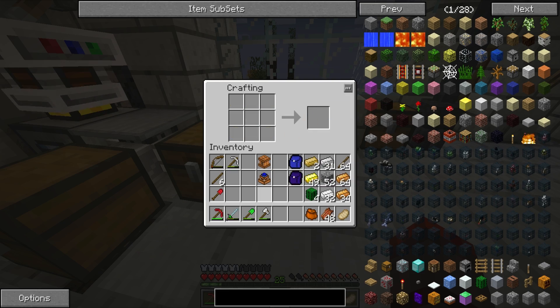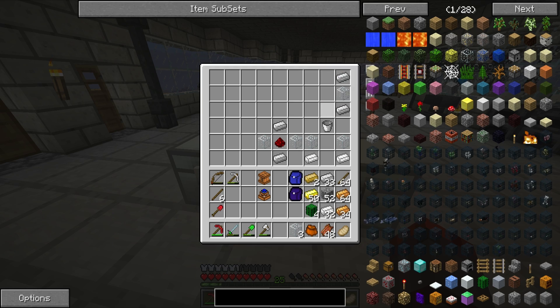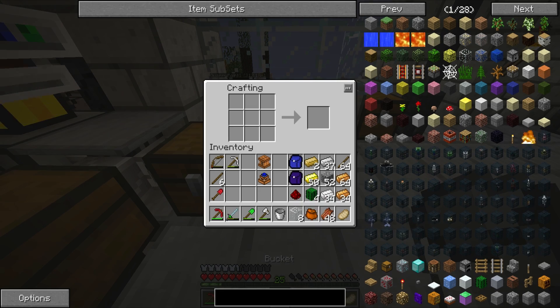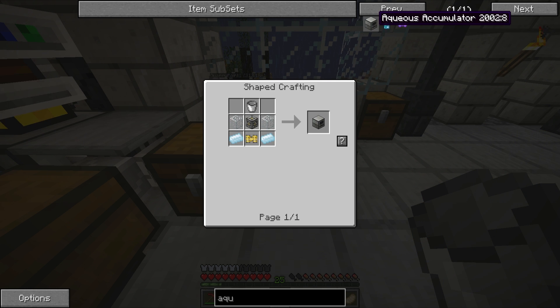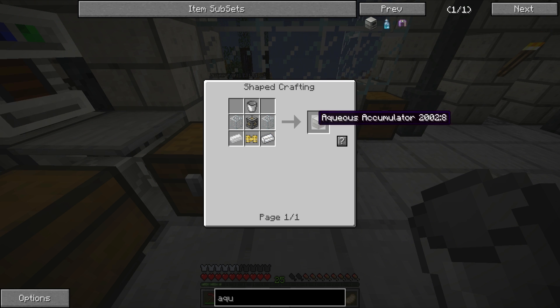Biogas engine - there we go. And over here is something I'm going to be using for the fermenters. Some people may say this is kind of a bad idea, but I kind of like this idea - if I remember how to do it, I'll show you what it is. It is an aqueous accumulator. It just accumulates liquid next to it and then pumps it out, which I really, really like the idea of.